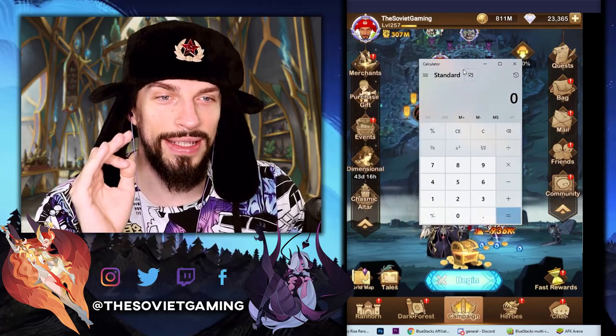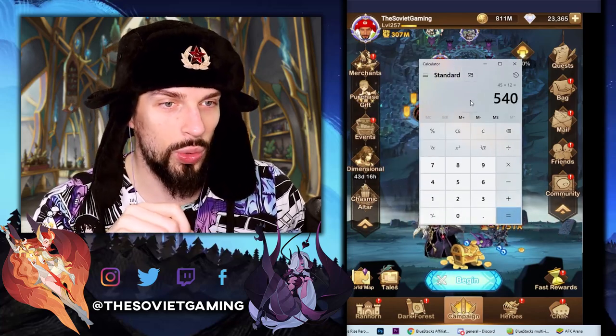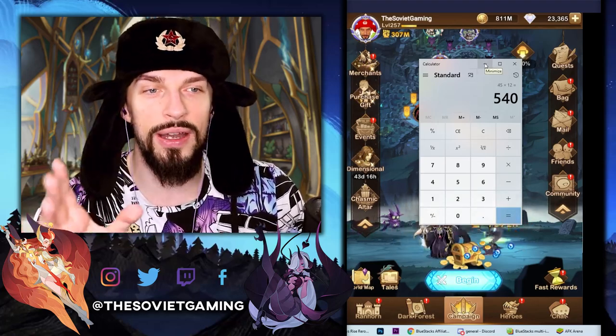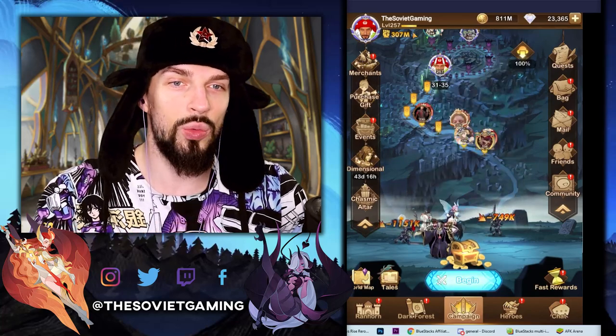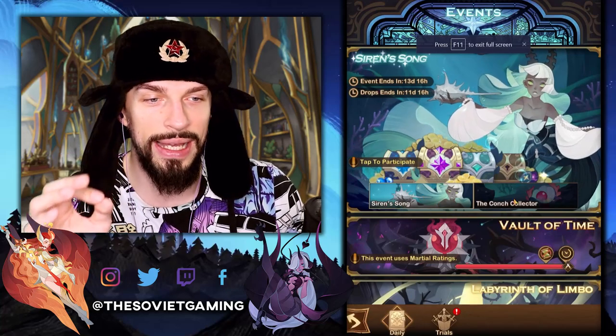Let's open the most important thing ever — the calculator. We type in 45 × 12 and we get 540 of those event items per event. You can find 540 of those if you don't miss anything, and that's what you will use to decide what to get. Alright, 540 — we remember that.